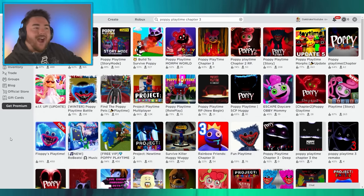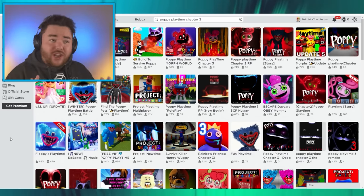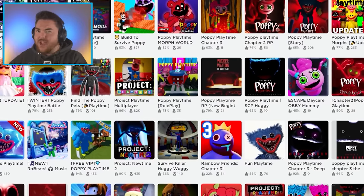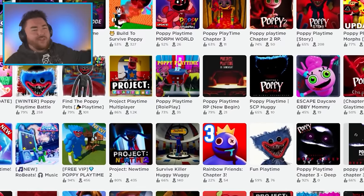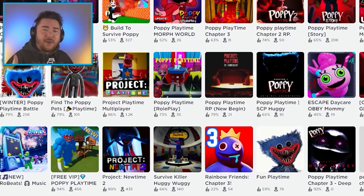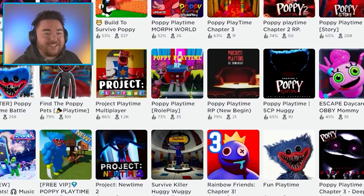What I wanted to do is basically go through and find Catnap games — Poppy Playtime Chapter 3 — see if there's recreations that are really good before the actual game comes out. Because then you'll know what happens, you'll know what the map looks like. This is gonna be the last opportunity to see what people think the game is gonna look like. So let's find some crazy games.